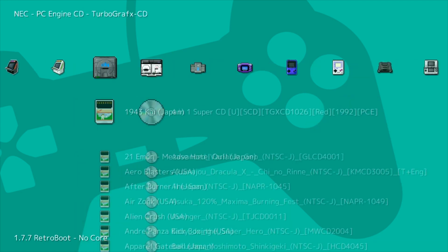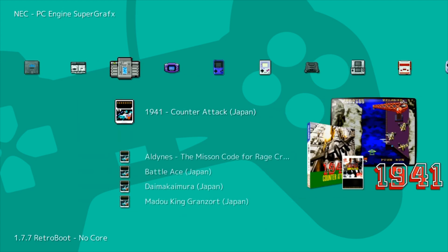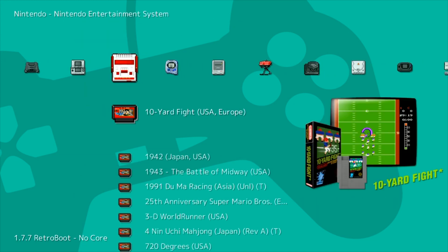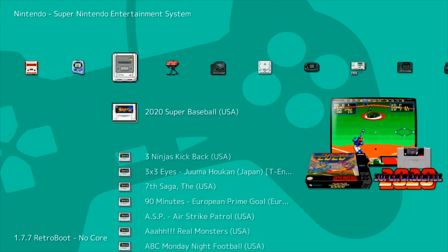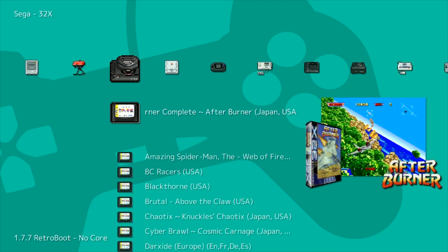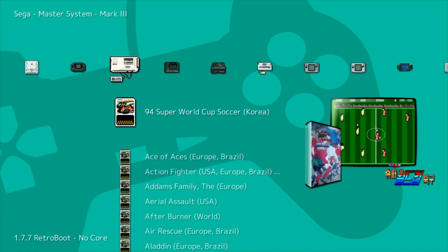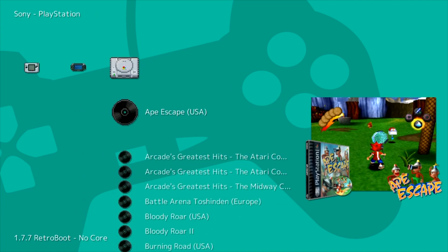We have PC Engine, PC Engine CD, Super Graphics, Game Boy Advance, Game Boy Color, Game Boy, N64, Nintendo DS, Nintendo, Pokemon Mini — and it shows you a Super Famicom system, but this does both Nintendo and the Japanese games. Also Super Nintendo and Super Famicom, Virtual Boy, Sega 32X, Dreamcast, Game Gear, Sega Master System, Sega Mega Drive, Sega CD, SG-1000, Neo Geo Pocket and Pocket Color, PSP, and PlayStation.